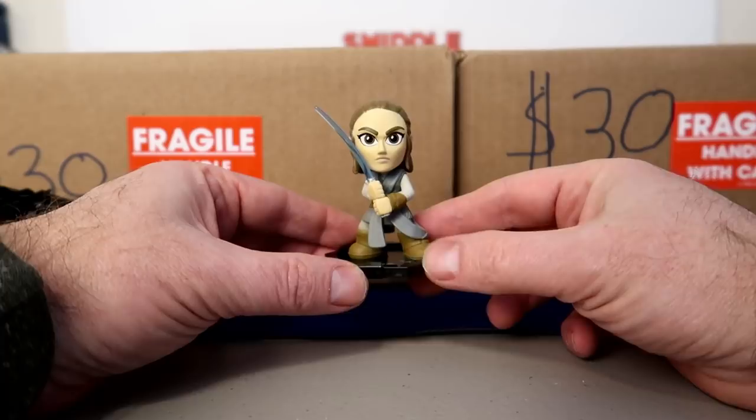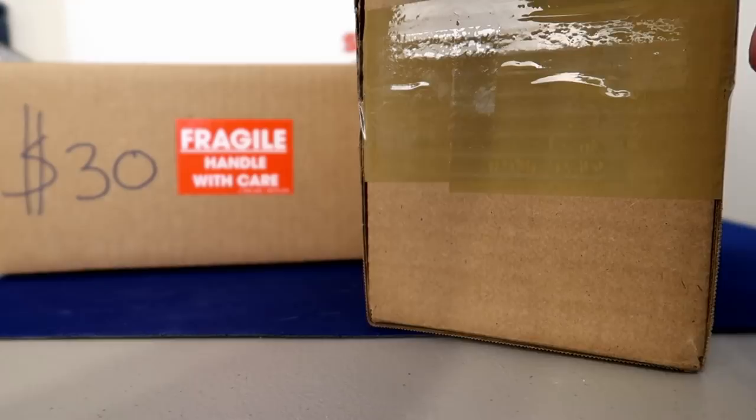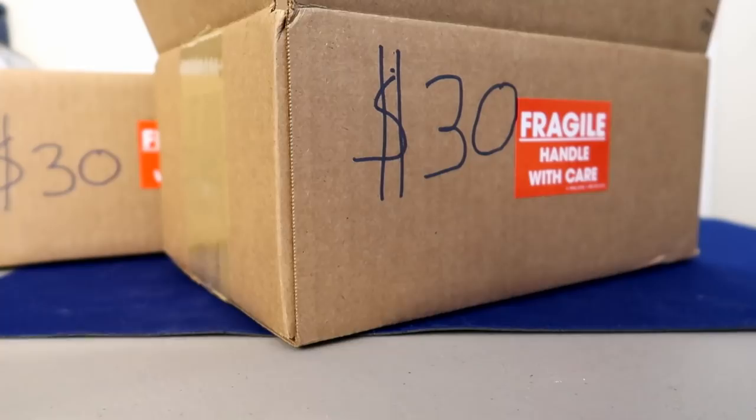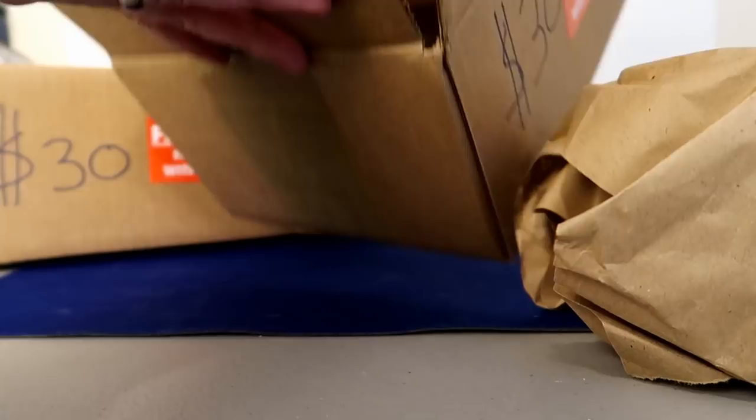Now let's open the mystery boxes. I've got box 18 from Poptopia — 18 is my favorite football player AJ Green's number, and it's always been gone every time I've tried to buy one, so let's see if he can bring me luck. Opening the paper inside — it says 'Congratulations, you got an exclusive!' No chase this time, but exclusives can be worth some good value.